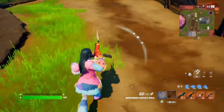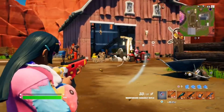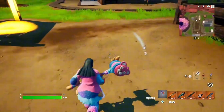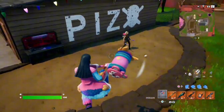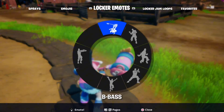The wrap doesn't look as good as I thought it would, but it could probably work — kind of a stretch but still all right. She doesn't really need a back bling because her hair on its own already acts like a back bling, which I think is kind of funny.